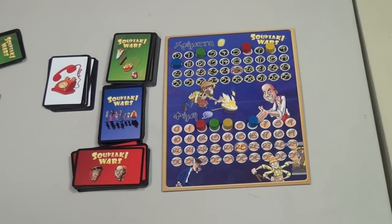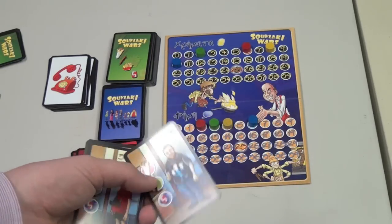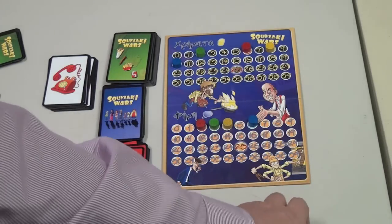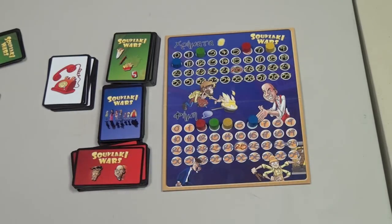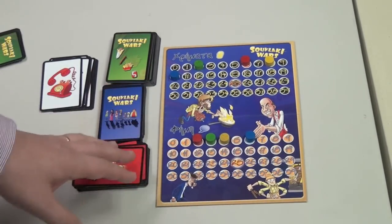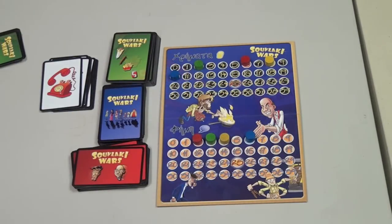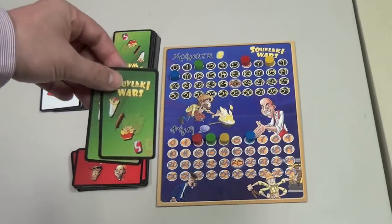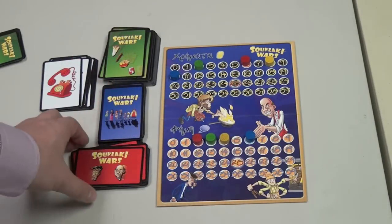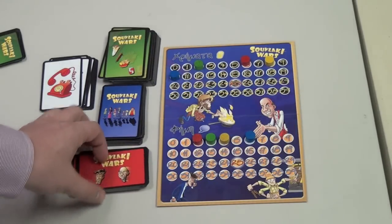If a customer is not served, they become agitated — turned sideways. If you don't serve them by the next turn, you lose reputation, and they move to the front of the line. Each turn you also pay your operating costs, everyone gets one free food card and can buy more depending on your store's prices, and you can buy reputation. You also draw one action card per turn if you're playing with the action cards.